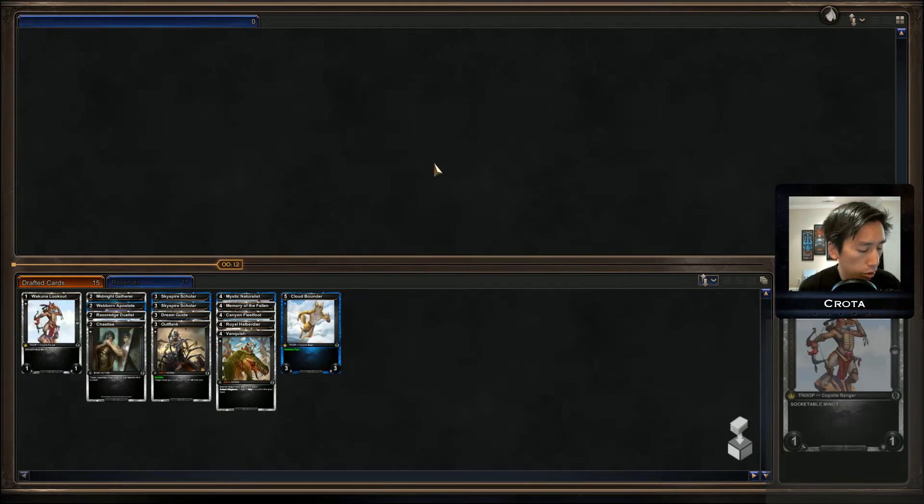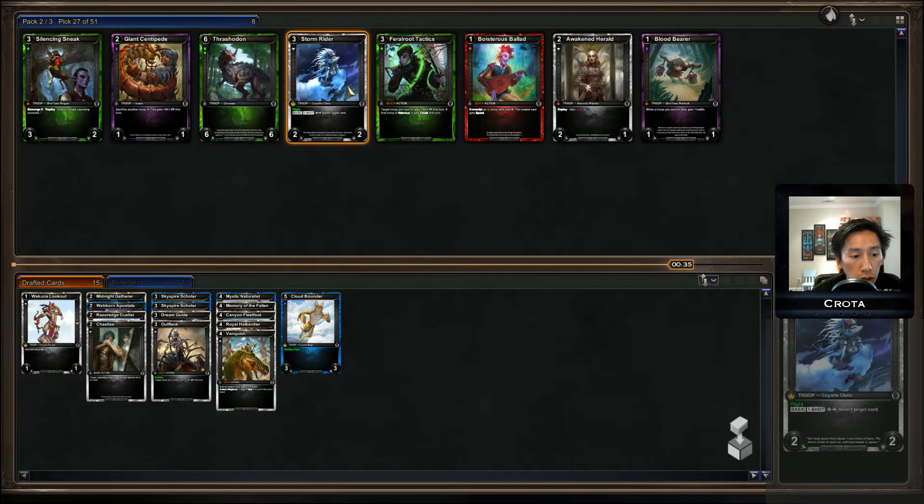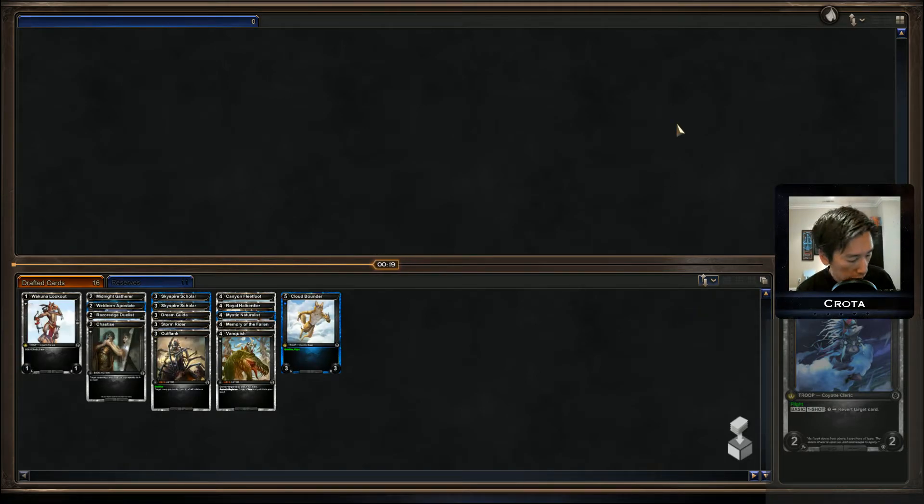I have way too many troops — I need some more support cards. By grabbing the Lookout early, it helps all of my... Oh wow, Stormrider made it around! Gotta take the Stormrider. Thirteen troops already. I didn't see a single Blind Side. As soon as I mentioned I want Outflanks, I grabbed one. But yeah, it seems like all the combat tricks are getting picked up very very quickly.